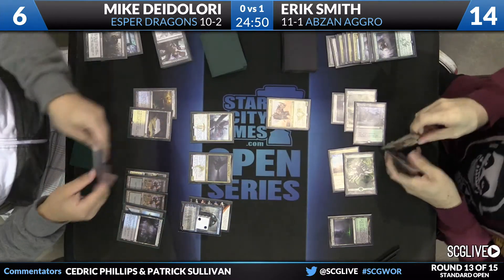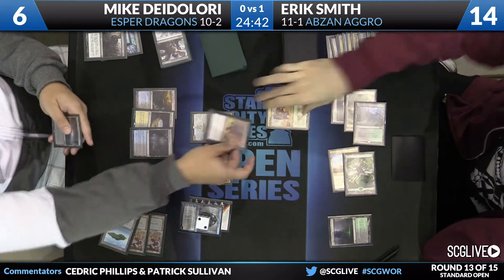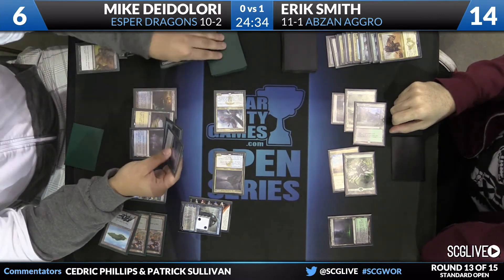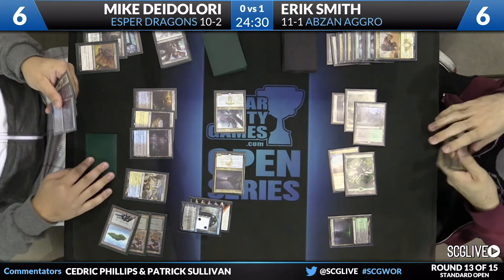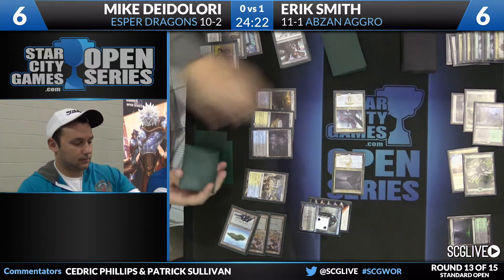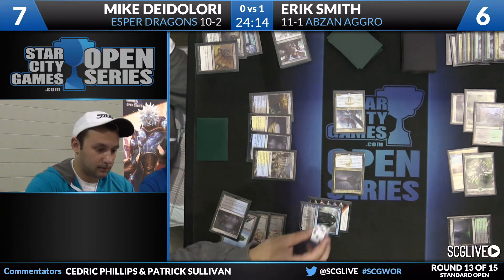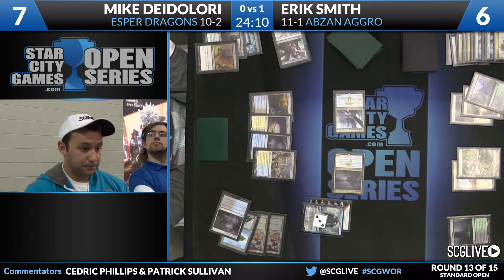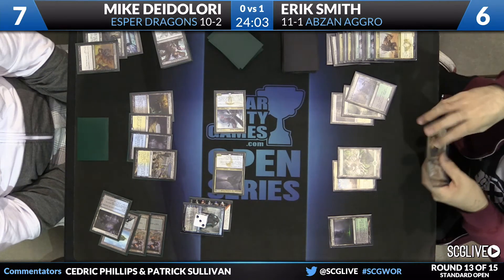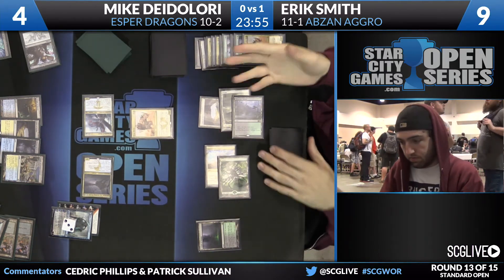He's got one in his hand. DeLaurie still has a Hero's Downfall. I like attacking with both creatures — he's going to trigger Dragonlord Ojutai, take a look at the top couple cards. A card like Silumgar's Scorn will be lights out. You see the one Languish he's looking at — that's from the sideboard. Rhino trigger gets Smith up to nine, meaning the two dragons aren't lethal. Dismal Backwater brings DeLaurie up to seven, so back-to-back Rhinos is no longer lethal. Jace going up to three, meaning DeLaurie's got a removal spell at the ready. We'll be going to game three.